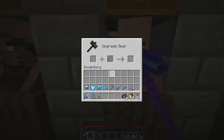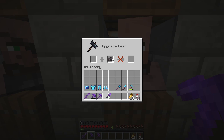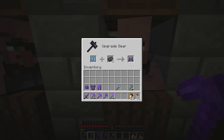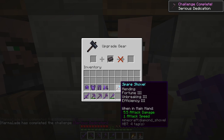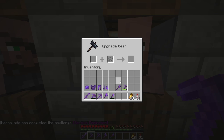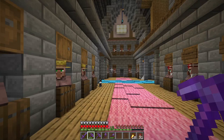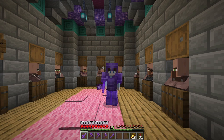There we go — there's the achievement. And then let's also do our hoe — serious dedication. And our spare shovel which is just the shovel without silk touch for if we're doing terraforming. It also only has efficiency 3 so it doesn't break dirt too quickly if I'm trying to terraform. Sometimes the efficiency 5 shovel is a bit too fast. Let's put this on and check ourselves out — we are fully covered in netherite. This is awesome.